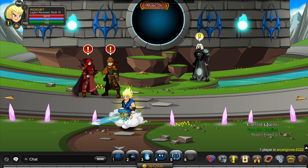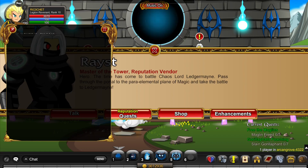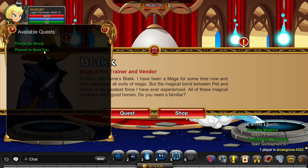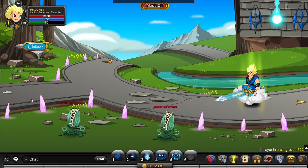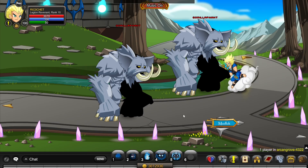To get rank 10 Archingrove, go to slash join archingrove, click on Raced, and accept Gorilla Elephant Poaching, then go through the portal. Accept quests from the NPCs — accept 'Pleased to Meet You' and also 'Ebony and Ivory Tusks.' After you accept them both, just kill some gorilla things in the area. This is pretty much the fastest way to get rank 10 Archingrove.